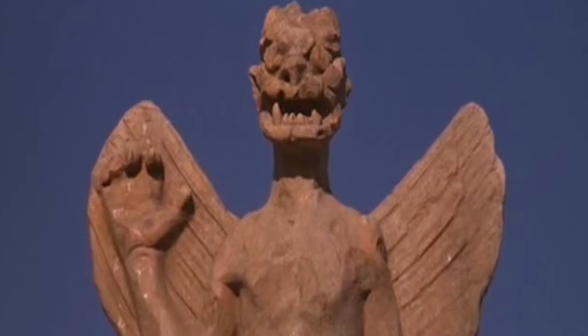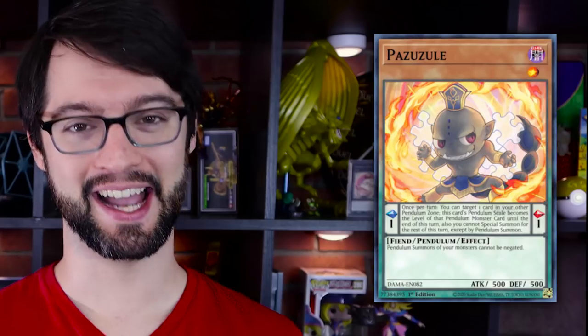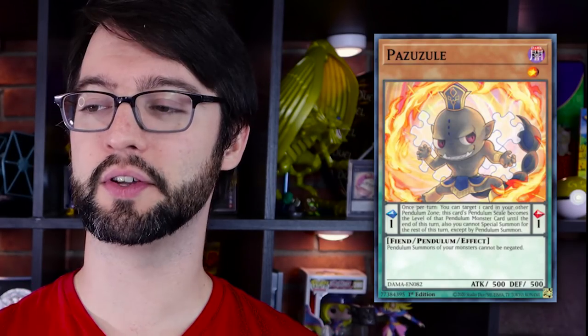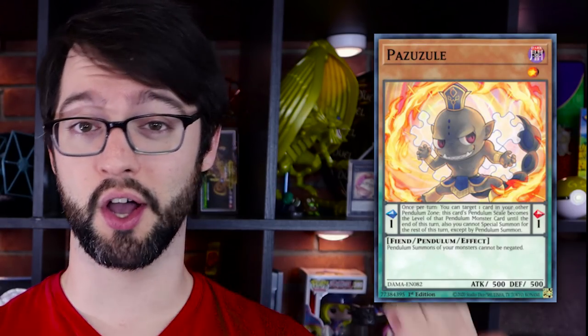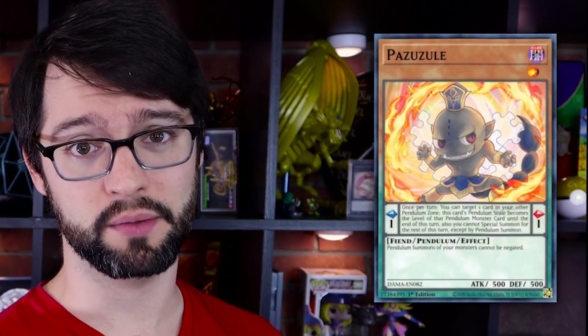Number eight: Pazoozle. I am so old. Level one Dark Fiend monster, scale one, 500 attack and defense. This one's a weird one. Its pendulum effect says you can target the monster in your other pendulum zone, and this thing's scale becomes that monster's level. But if you do that, the only special summons you can conduct for the rest of your turn are pendulum summons. That is bad.